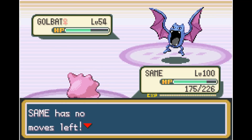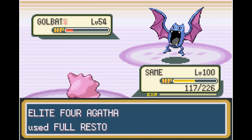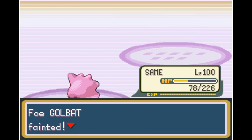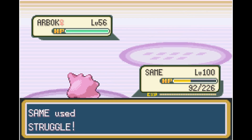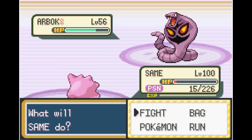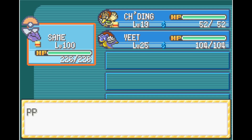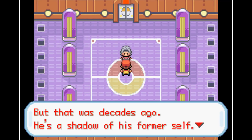Agatha's Gengar always went down to a couple Struggles due to its poor physical defense. The problem was Golbat and Arbok — they were just absolutely too much for Ditto to handle. After over 200 attempts, I was not able to beat them. I honestly thought this was the end of the run, but we have one item that might help: one PP-restoring Max Ether. I didn't bother picking up any more because I didn't think I'd need it, but it looks like this is our only chance.